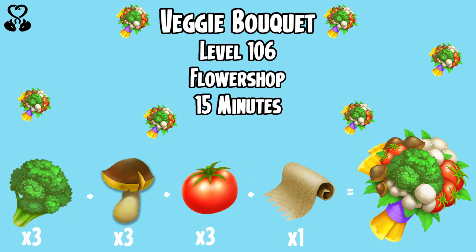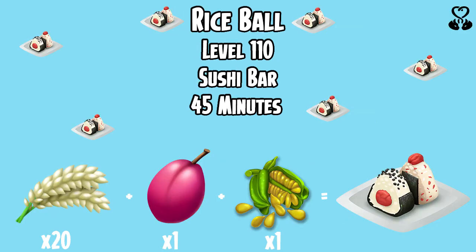Next we have the Veggie Bouquet, which unlocks at level 106, is made over in the flour shop and will take 15 minutes. You will need 3 broccoli, 3 mushroom, 3 tomato and 1 cotton fabric.